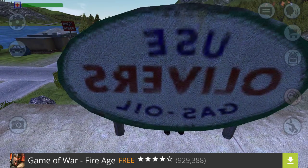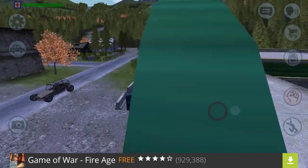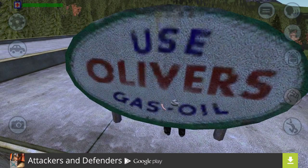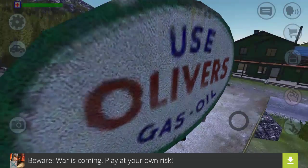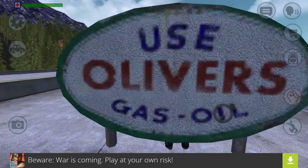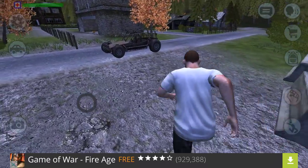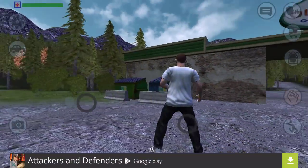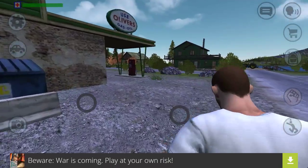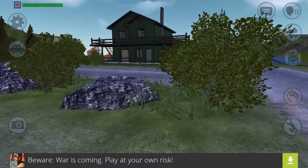Oh yeah, and there's a glitch here — you can hide in this. See? Look, you can hide in here. You don't see me! And that is the glitch on how to get on top of the gas station. There's also a glitch over here somewhere.